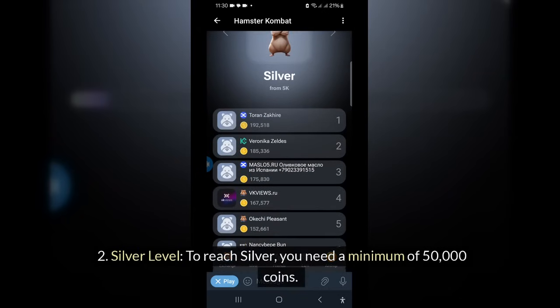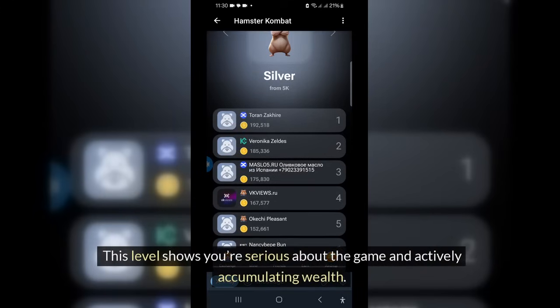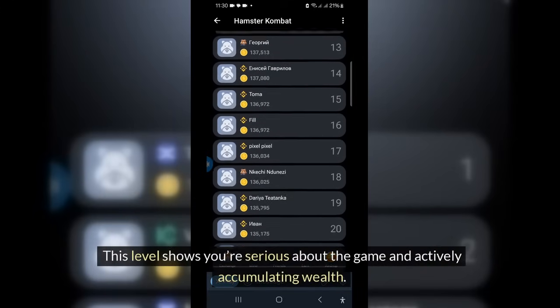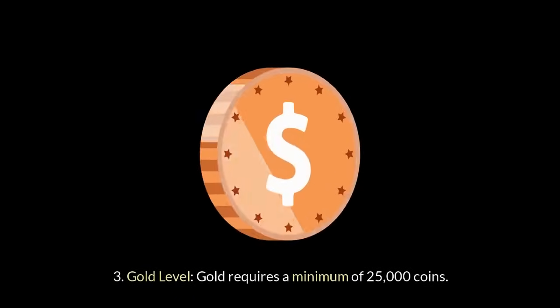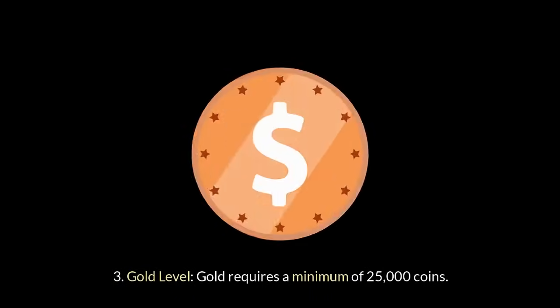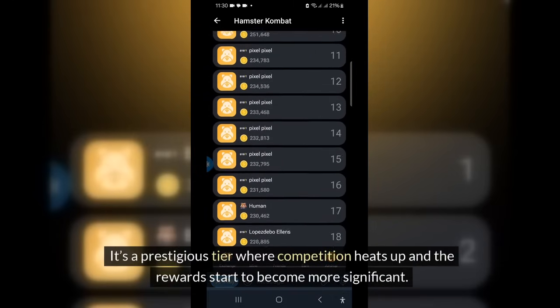Silver level: to reach Silver, you need a minimum of 50,000 coins. This level shows you're serious about the game and actively accumulating wealth. Gold level requires a minimum of 25,000 coins. It's a prestigious tier where competition heats up and the rewards start to become more significant.